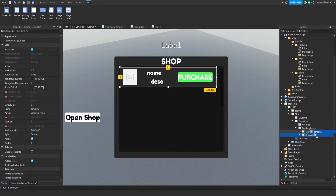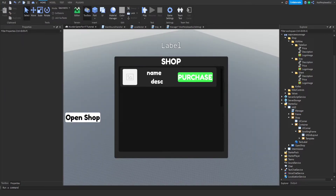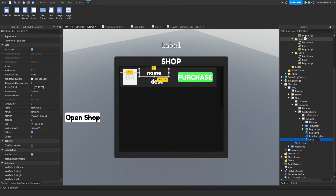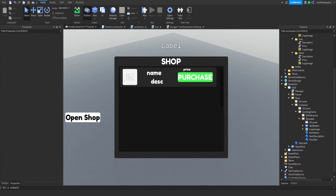The template is actually done. Now make a LocalScript inside the UI and name it something like 'Manager'. I'll get ReplicatedStorage, then the Shop folder and Abilities folder from it. Get the Players service and the local player.